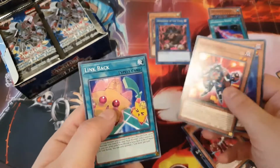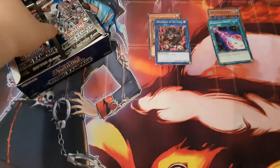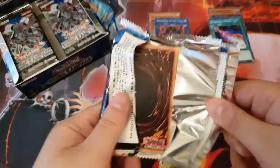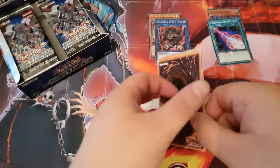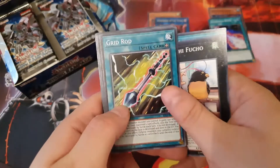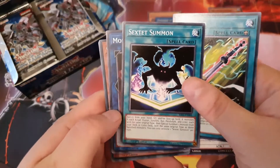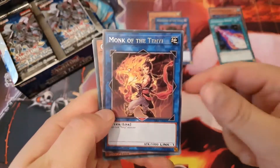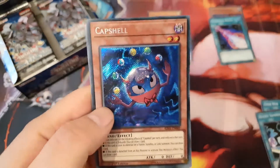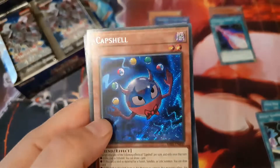We've got the rest of these commons — just get the commons out of the way, because what we want are rares and secrets. We want prismatics, actually — that's what we care about. Next pack: I saw Monk of Tenyi and Capsule — that's a good card. That's a nice secret, and one of Robert Bat1 Duelist's top five cards to pull from this set.